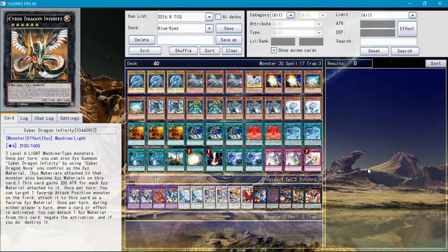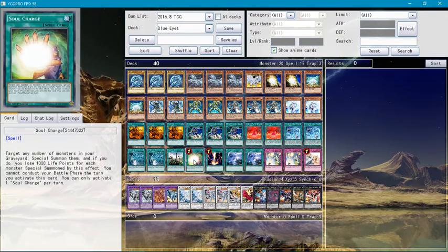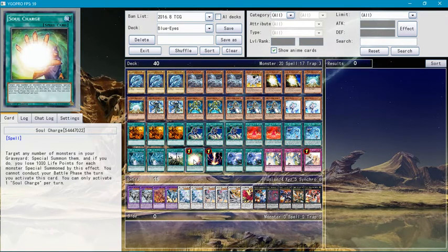So yeah, guys, that was the Blue-Eyes Aldoin Summoner deck profile. Hope you guys enjoyed it. Tell me in the comments below if you managed to do pretty good with this deck. Of course, you can change it — like I said, Effect Veiler is optional and Soul Charge is also optional.